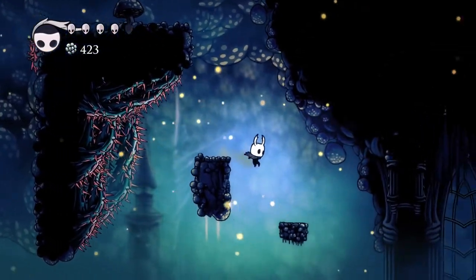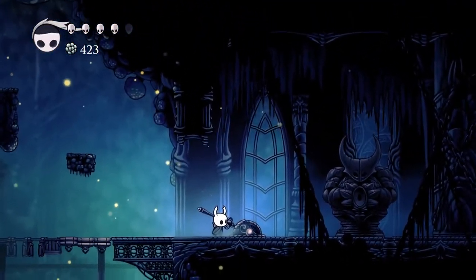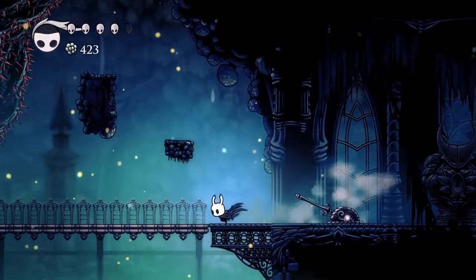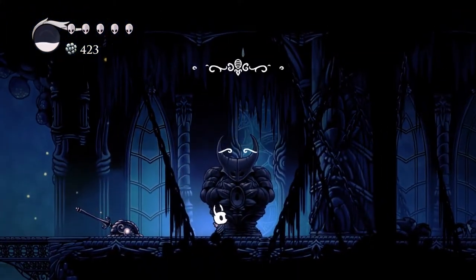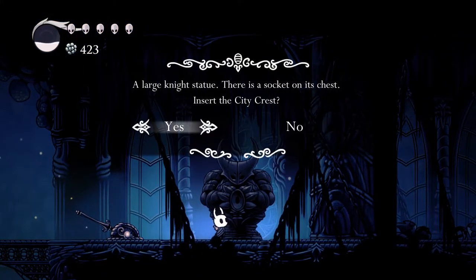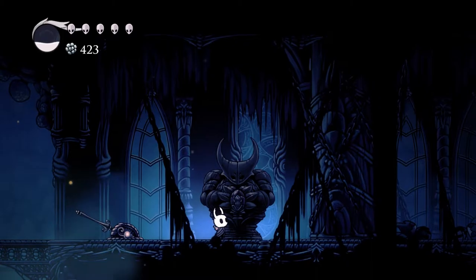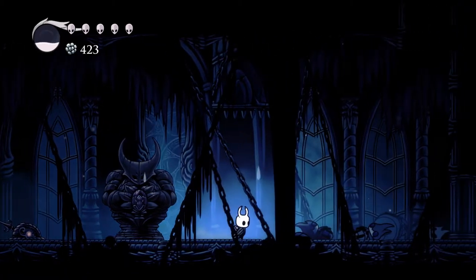I've played Super Meat Boy, so no need to worry about platforming. So yeah, that's why finding a walkthrough and figuring out where you are can be a little bit difficult. Large knight statue — there's a socket on its chest. We have the city crest, which we got from the first boss. That is a big-ass gate.